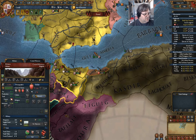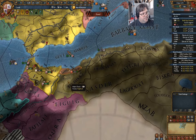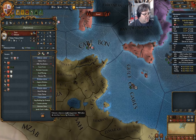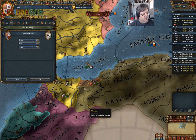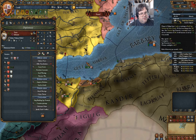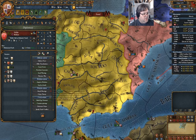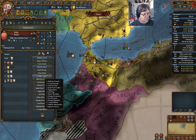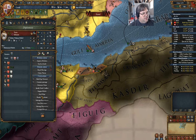Do I have any claims on these guys? No. I'm going to go this way first. Fabricate claim — which one? That one. Then I'm going to recall you and go in here. Diplomacy: build spy network. Now I'm going to go ahead and declare the war.